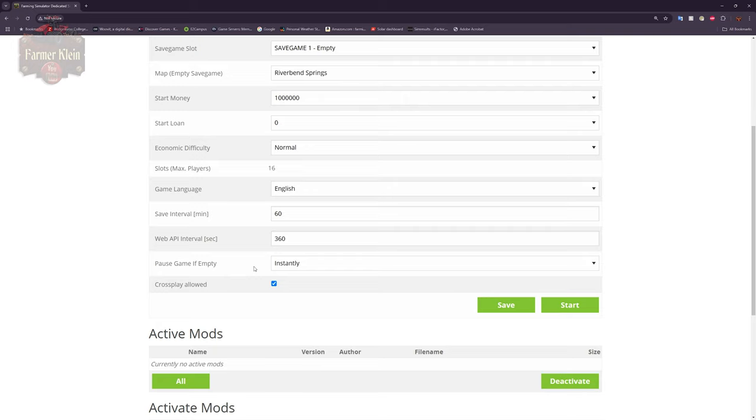If you change 'pause if game is empty' to instant, then when the last person logs off, the game will pause until the next person joins. For example, if five people disconnect for the night and 12 hours pass, no time will have passed in-game when they return — it'll be as if you simply saved and closed a local single player game. If set to no, 12 hours of real time will pass in-game at your clock speed setting. At 2x clock speed, a full in-game day would pass in 12 real hours. At 5x speed, two and a half in-game days would pass in 12 hours, so be aware of that.